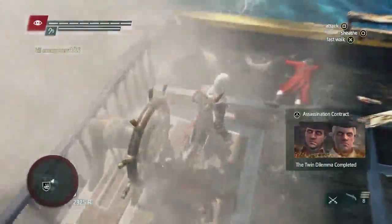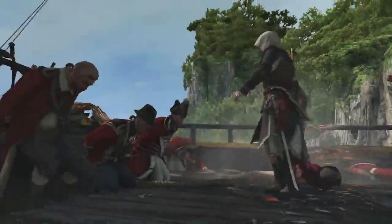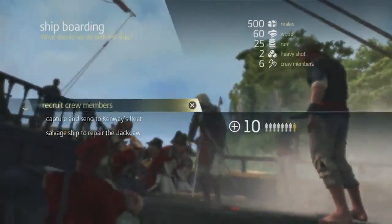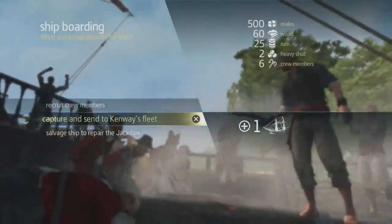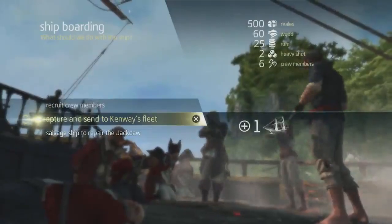Now that we've taken out the captain, we still need to take out a few of the crew members to complete this boarding. Now that we've plundered the ship, we're going to gain that rum we saw earlier, but we're also going to gain ammo, crew members, and some gold. With every boarding, there are three options: you can gain crew members, you can send the ship to your fleet, or you can salvage a ship to repair the Jackdaw if you took too much damage in the fight. In this case, since we did well, we're going to send the ship to our fleet.